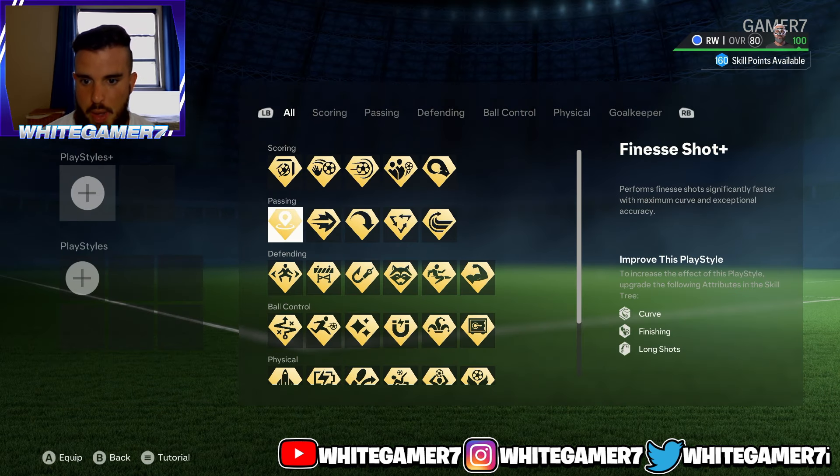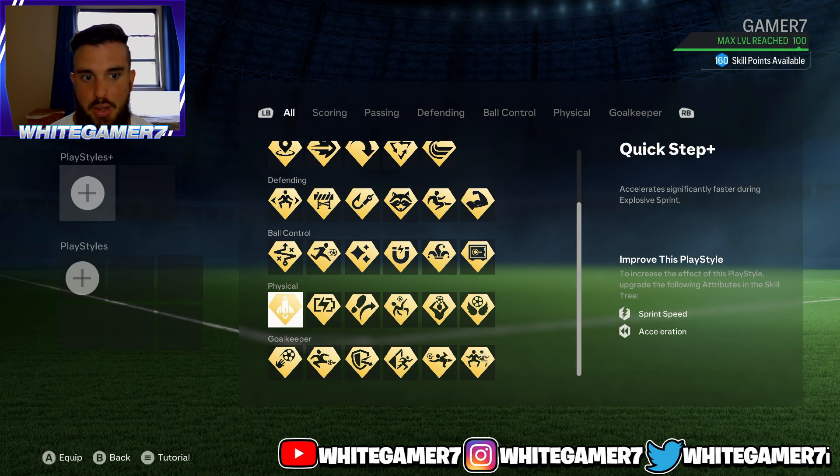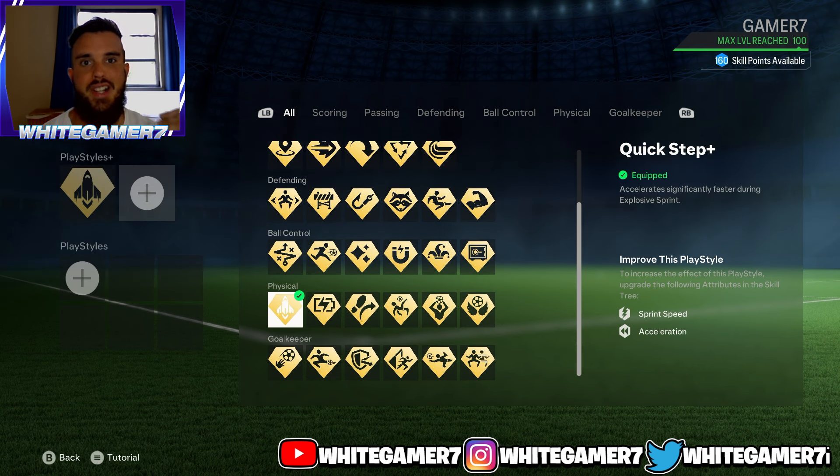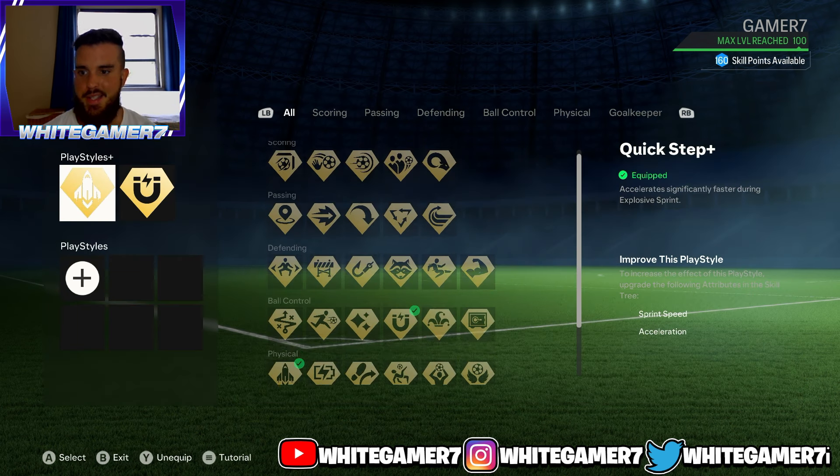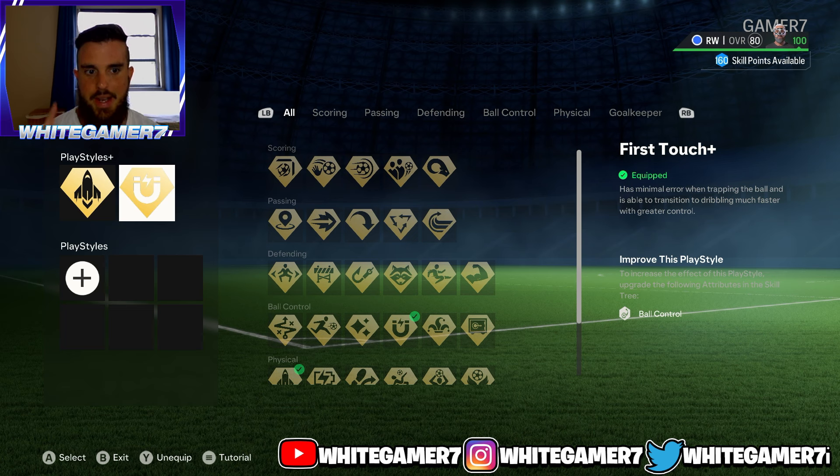For the playstyle plus, the first one is going to be Quick Step Plus. This will allow your pro to accelerate quicker — if you're chasing down the ball it will get activated, so whenever you accelerate this will kick in. Next, we're going to go with First Touch Plus. This is really good so your pro doesn't take bad touches when getting the ball, and the transition from control to dribbling will be much smoother.